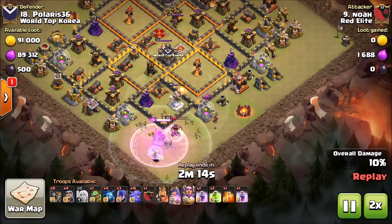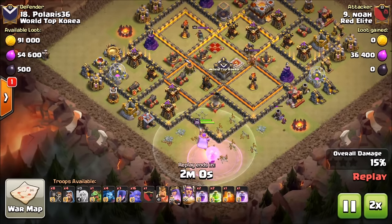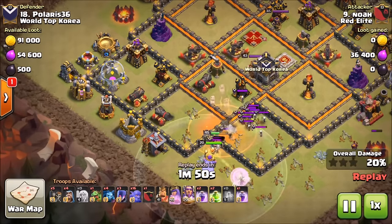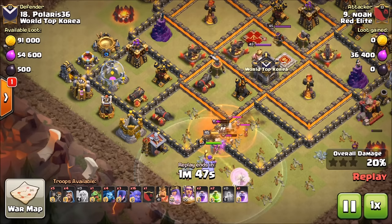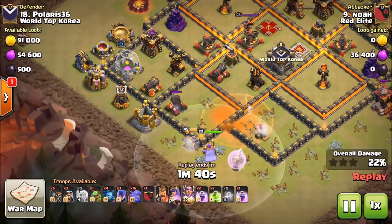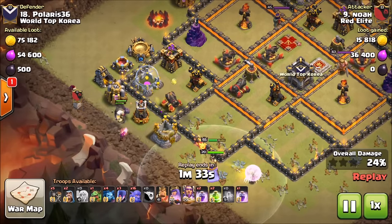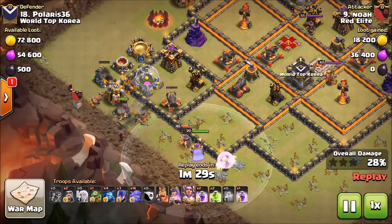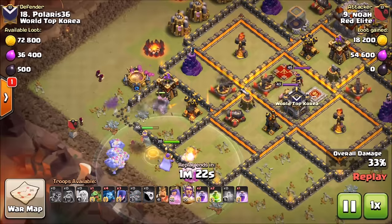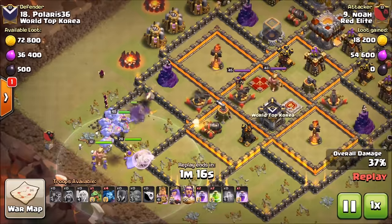He speeds through the queen walk portion, funneling the queen back in and dropping a rage to keep her alive. The queen turns back around, working up the side nicely — he gets the xbow down. The clan castle comes out, poison goes down on the witch and baby dragon. The queen handles all of it well, with a minion cleaning up that side. An air mine hits the queen but the healers keep healing. The golem and giant come out of the clan castle, wizards funnel in, and the bowlers and witches go in right behind.